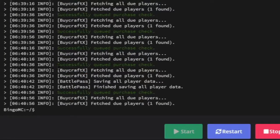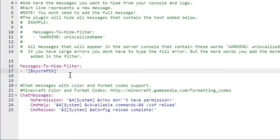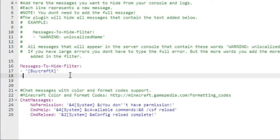But because I've also got 'successfully queued player check', I need to make another entry. So how we're going to do that is we enter a dash, then one of these quote markers, and then enter your message. So that's going to be 'successfully queued player', 'queued purchase', and I'll do it like that. Everything that contains 'successfully queued purchase' will be removed, which is all from BuyCraft.